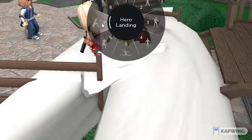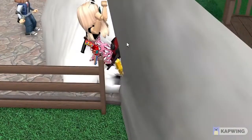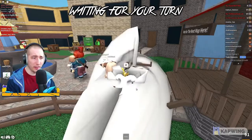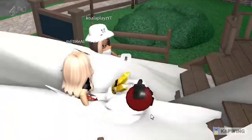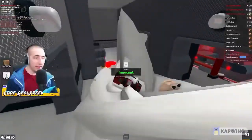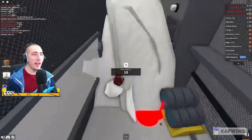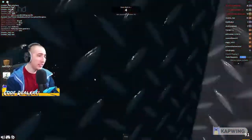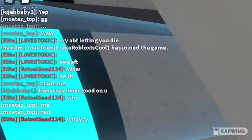You can also dance - want to floss? Go for it. Want to do an emote like the hero landing? You can do that too. We're in MM2 now - how are they going to be able to see us? They ain't going to be able to see us. Where's Creek? I don't know - all I see is marshmallow fluff. This is great.